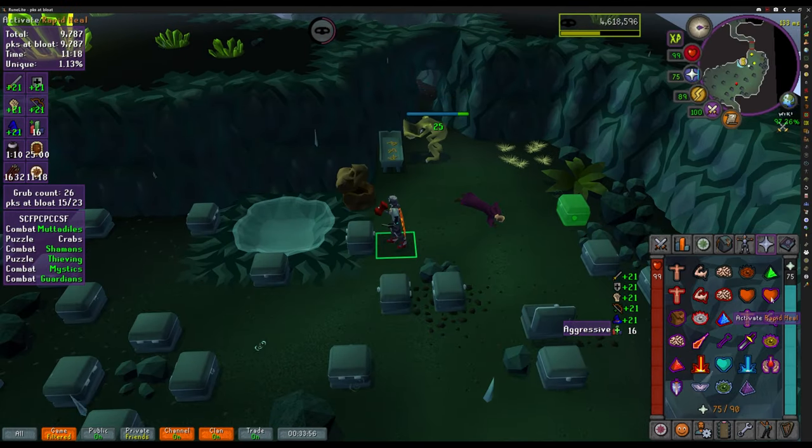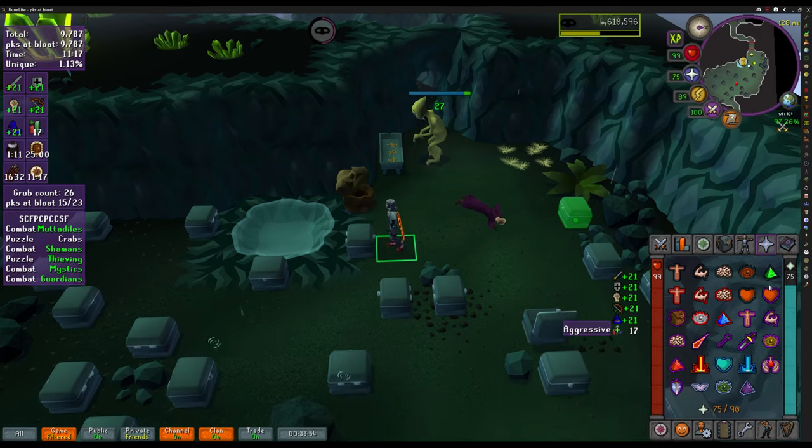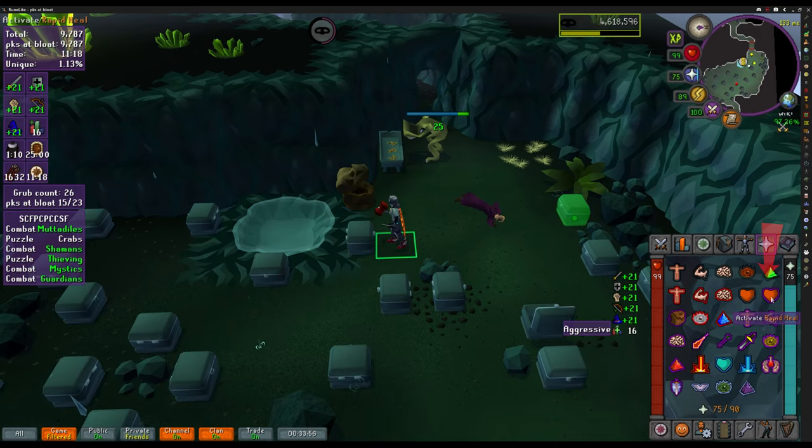A neat trick you can use in this room: if your character has stalled by opening a chest and failing many times, simply use any of the prayers and your character will stop the current action. After that, you can just continue to loot the chests.